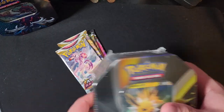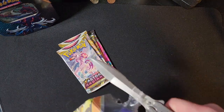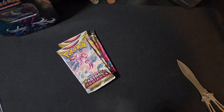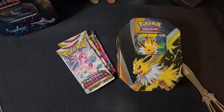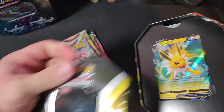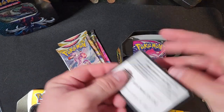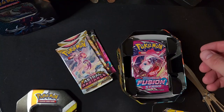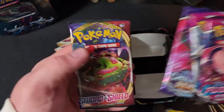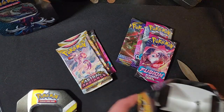And in the Jolteon V tin, let's get this baby opened up. We got Jolteon and a code card. And Fusion Strike, Fusion Strike, Chilling Reign, and a Sword and Shield Base Set — I haven't seen one of those in a while.